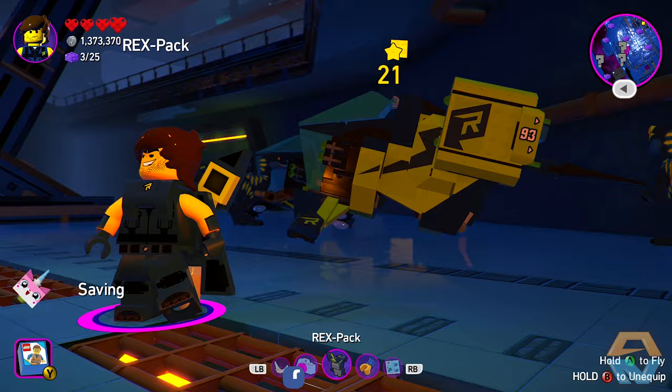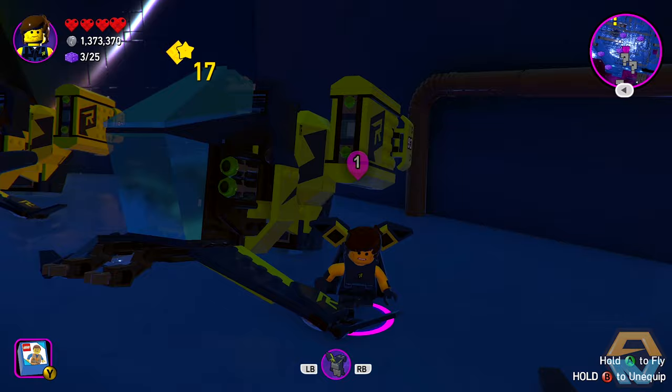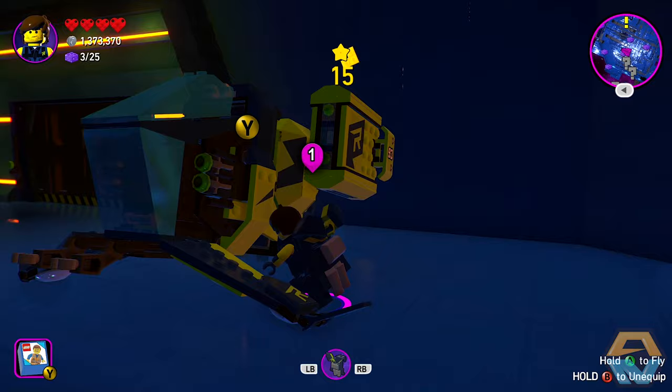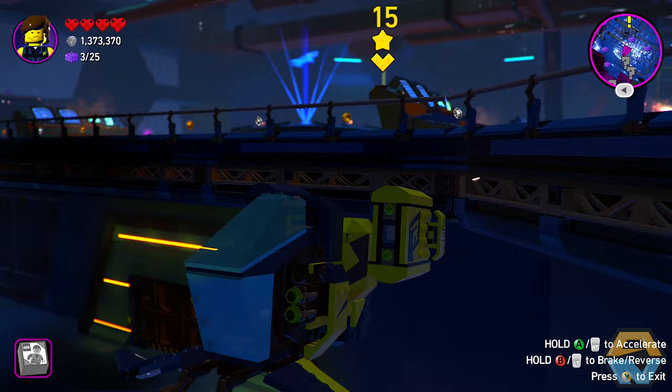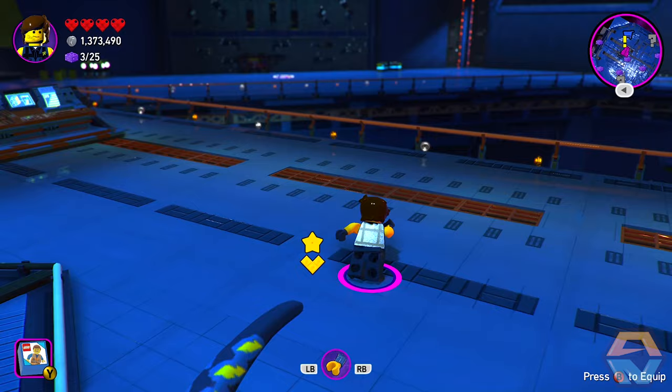If we open up this — ah, there it is. It definitely has limited fuel. That's where we went wrong. We're just going to take this. It's okay, I know how to fly. Maybe. We didn't even need to come up here — it's downstairs.